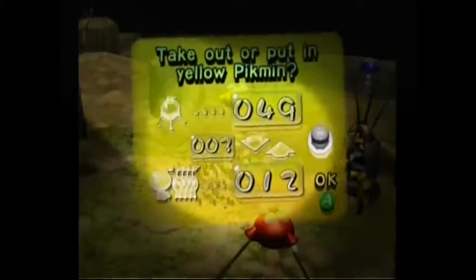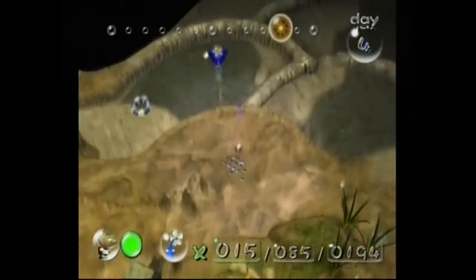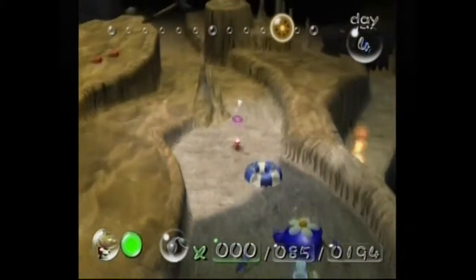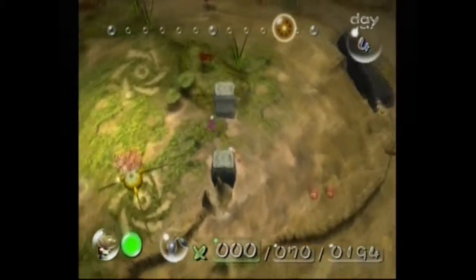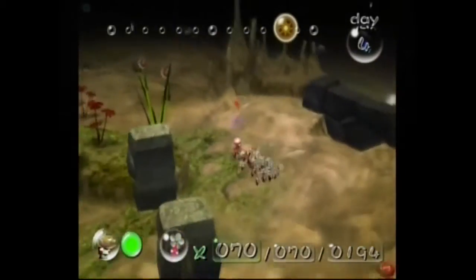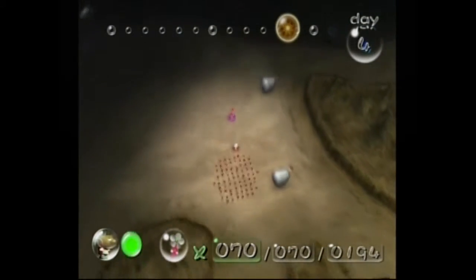I'm gonna put away the yellow Pikmin. I could focus on raising blue Pikmin to get the space float, but it's just this fast to do it over two days. There's stuff down there we can get, but not obviously within our timeline. I think a one-day Forest Navel is actually possible, but I'm not sure how it'd be done — it just seems like this is one of the more confusing areas, with a few really long ship parts.